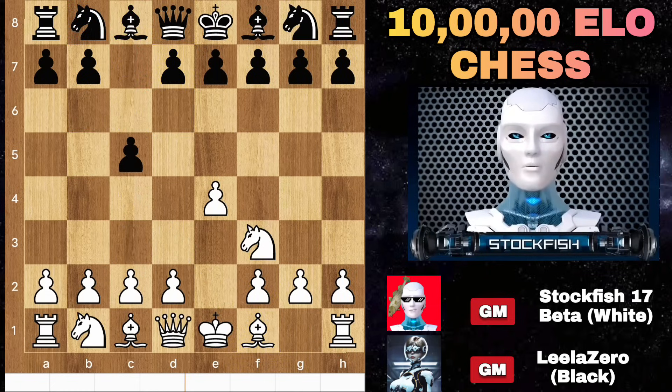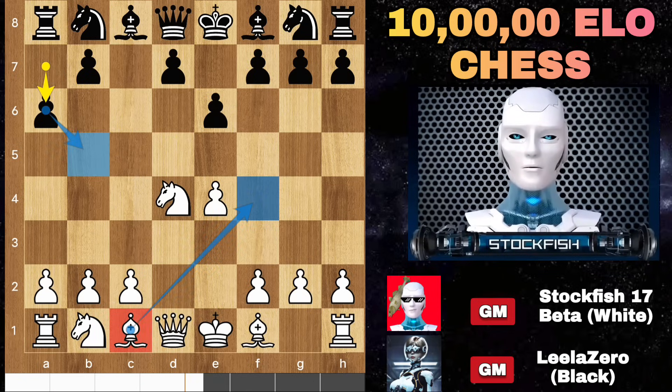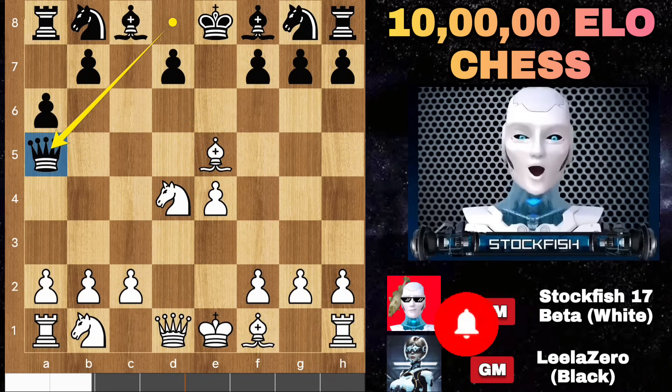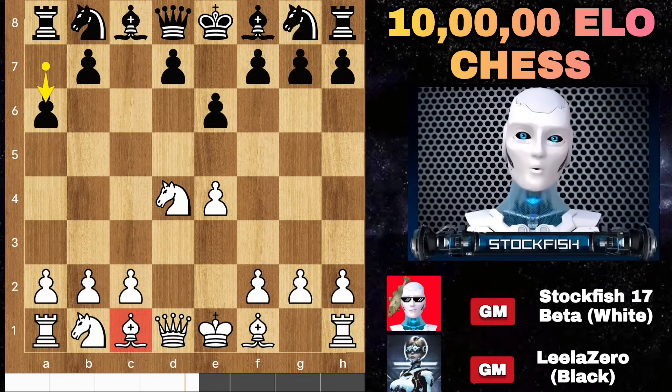Back to the position: LilaZero played the French defense of Sicilian — d4 takes, takes, a6 — preventing that square. Many players blunder their game by playing bishop f4, placing two pieces on the fourth rank, then e5 to sacrifice the pawn. After queen a5 check you will lose the bishop, so in this position I played bishop d3.